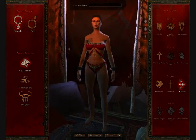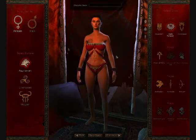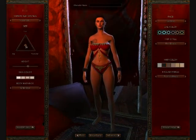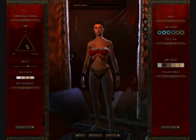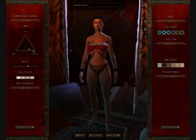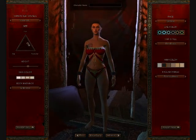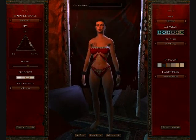We'll just choose the Dark Templar. I've got this here, which is your general thin, fat, muscle sort of meter — which is alright, just general. We'll just leave it there.